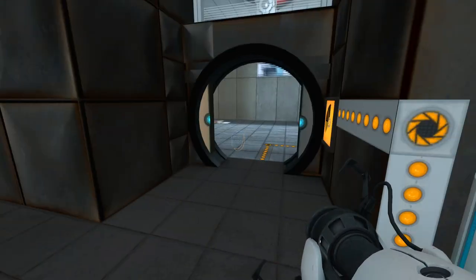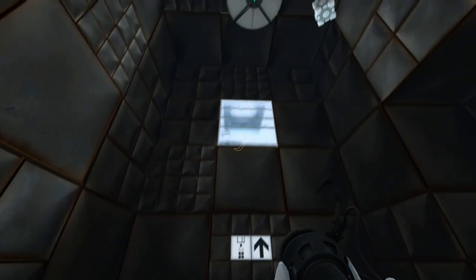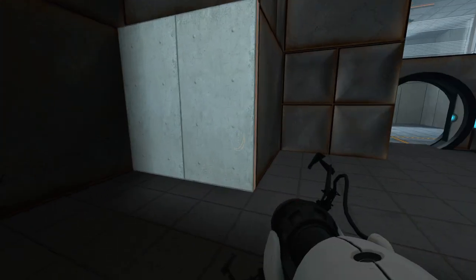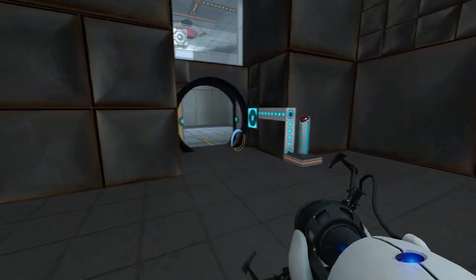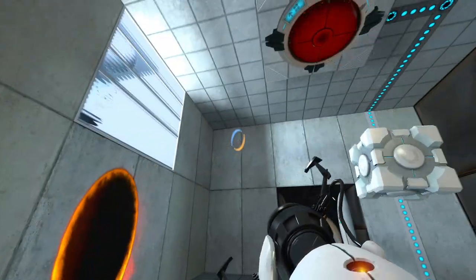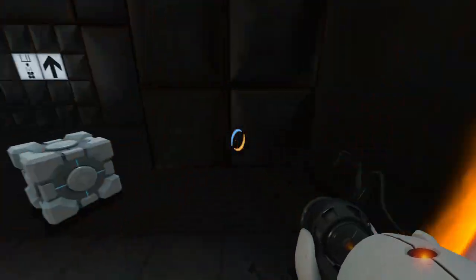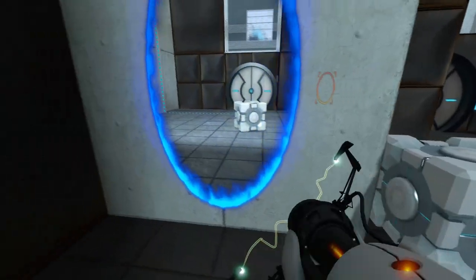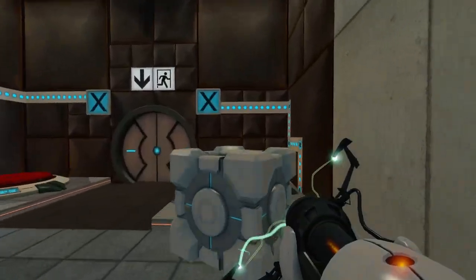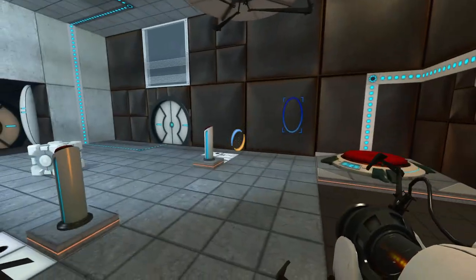Into the next area, we have a cube delivery directly above us where a cube is already Force Inverted. So, you're just a button to reopen the exit. I need to get that cube back into the other side, where there is this conveniently placed portalable panel for us to use. Let's de-invert you so you drop back down, and we can pop back in here where you have re-gravitated towards the floor.